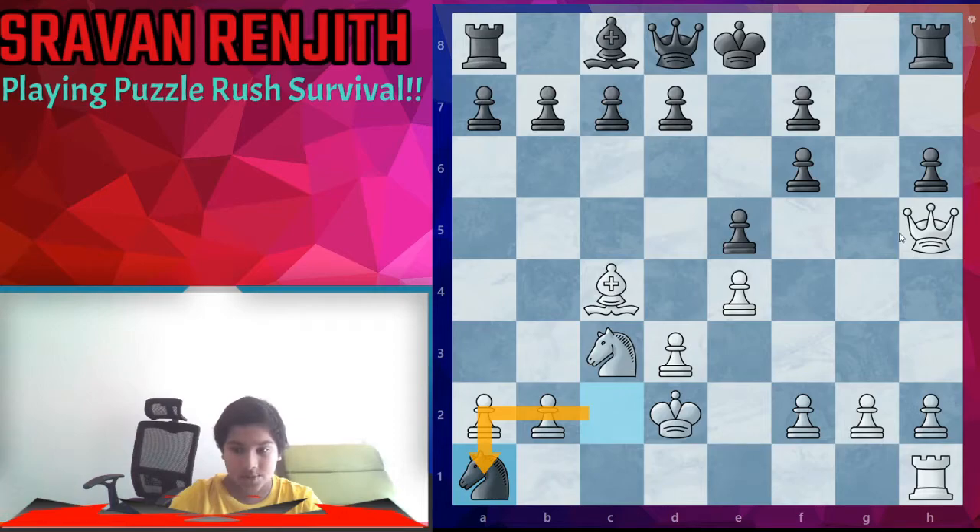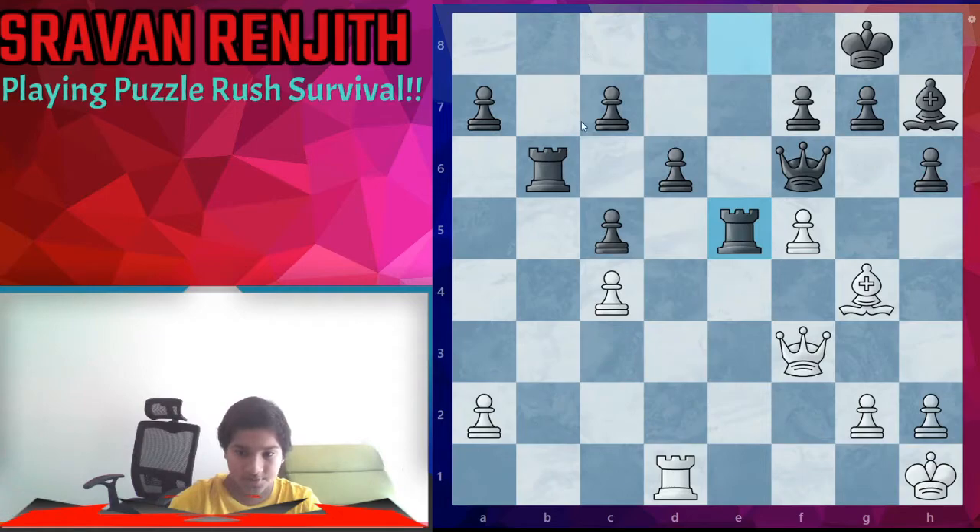Knight takes rook. It's always common that queen takes f7 with the protection of the bishop — the king is checkmated. Rook takes rook e5.